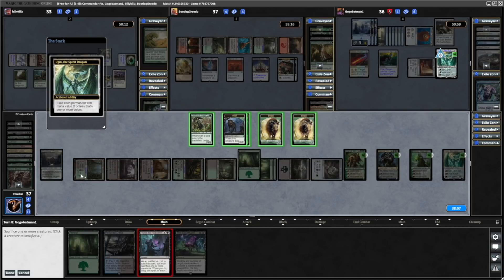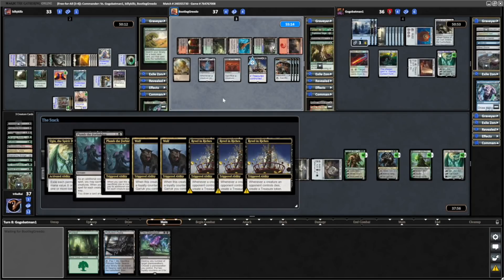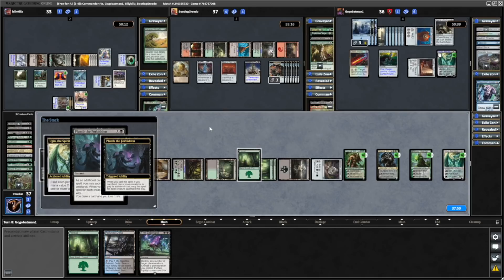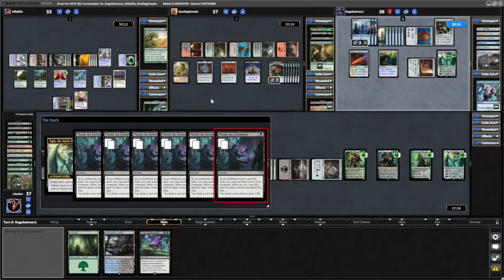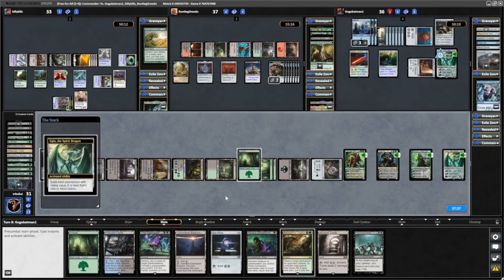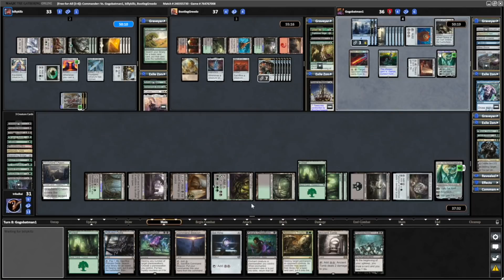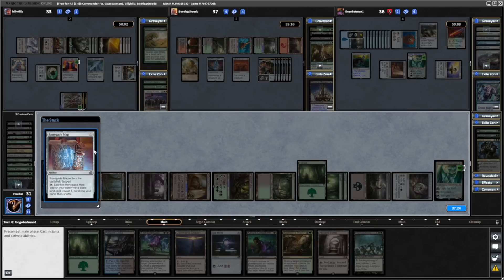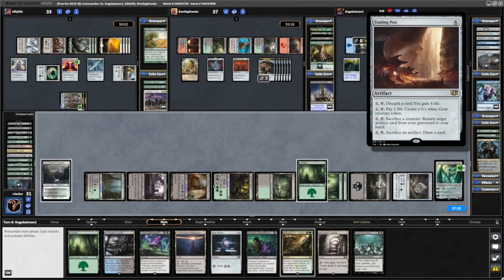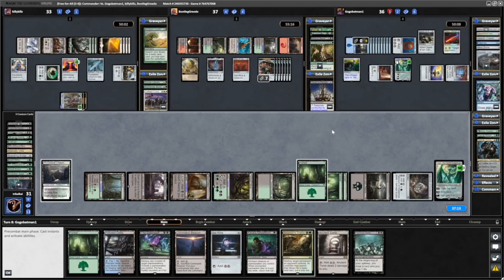We'll grab the Bayou and trigger the Evolution Sage, then play ourselves Plum the Forbidden in order to refill our hand here. We'll end up with five copies of Plum the Forbidden unless it gets countered by Go-Go. So a bunch of Revel in Riches treasures come into play from that. We get more loyalty on our Garruk Cursed Huntsman, which we actually can't activate at the moment. And looks like we're going to get these Plum the Forbidden copies — so that is lose six life and draw six cards. And there's our Assassin's Trophy, so we could go for that this turn if we wanted to. Ugin resolving — all the coloured permanents getting exiled — still leaves a decent number of permanents in play at least. Then a Darksteel Ingot, and a Renegade Map enters tapped — sacrifice it, search for a basic, put it into your hand.